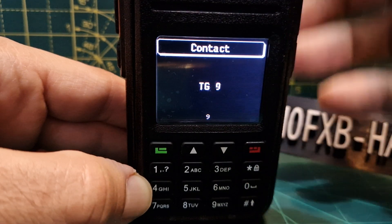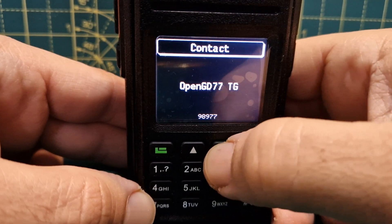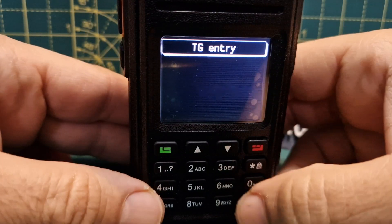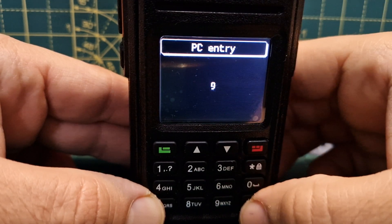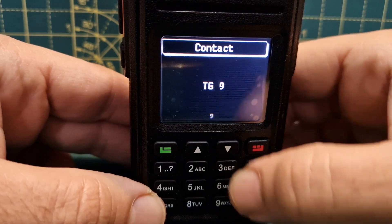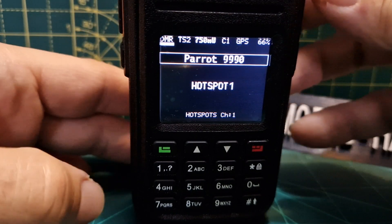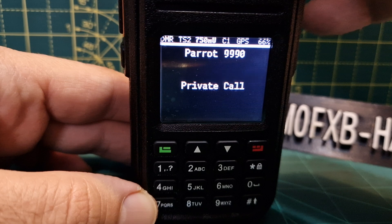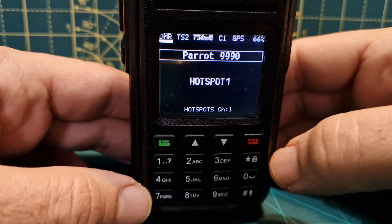Back to the hash button: push it three times and you can select a contact from your list. Scroll through those contacts with the up and down arrows. Let's push the hash again and go to contacts. We'll select M0FXB test — and that worked. I'm using 9990 on Pi-Star, but if it's on OpenSpot I use 9999.